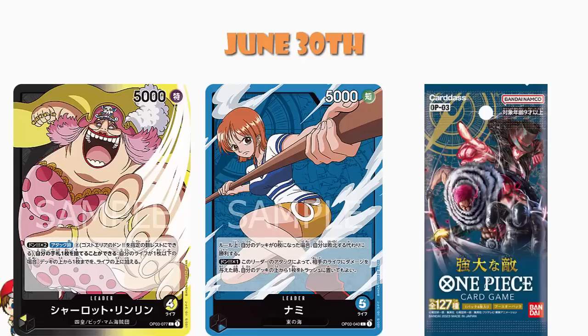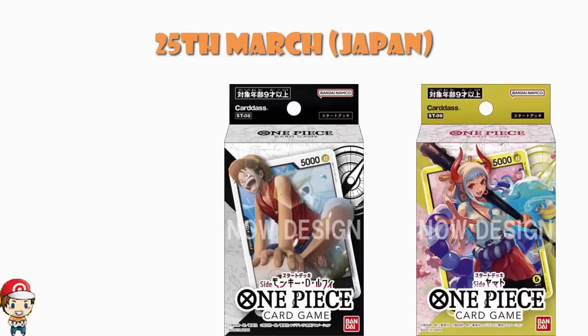We know that Japan has got Star Decks 8 and 9, which feature Luffy and Yamato. These are coming out on the 25th of March, and that is a confirmed date. On the front of the Luffy deck we see a Luffy character, but we have actually had confirmation that there is a Luffy leader in the deck as well — for some reason they put the character on the front. We know we've got a Luffy deck and a Yamato deck coming out on the 25th of March, and as it stands we know basically nothing about them beyond that.